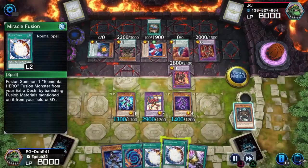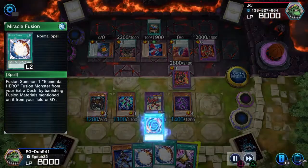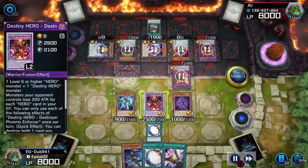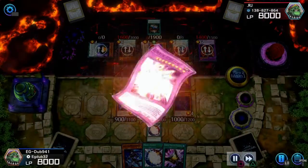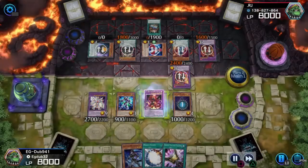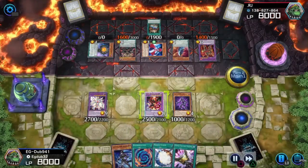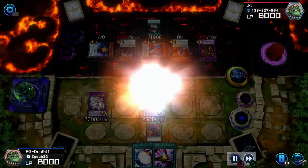Malicious's effect to banish to special summon. Now we use Polymerization by fusing Destiny Hero Malicious and Elemental Hero Sunrise for Destiny Hero Destroyer Phoenix Enforcer. Then we activate Miracle Fusion by getting rid of three Heroes from our grave to special summon Elemental Hero Core. Then we use Vyon's effect to banish Destiny Hero Doom Lord, then chain Destroyer Phoenix Enforcer's effect — by getting rid of Increase to pop his monster in the Extra Monster Zone, we add that Polymerization. We use that last Polymerization on Vyon and Shadow Mist to get Vision Hero Adoration.